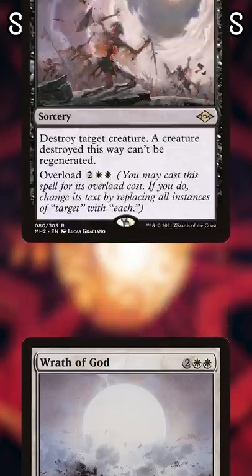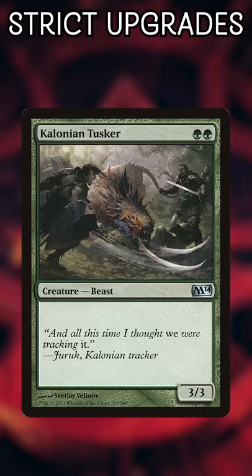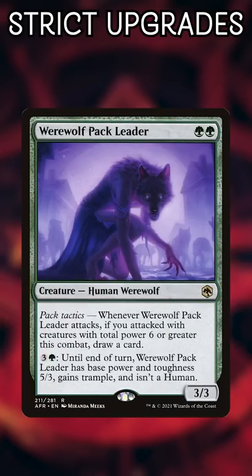Wrath of God is nice, but Damnation just gives you more options. Colossal Tusker was an iconic card at the time, but holy crap — Werewolf Pack Leader has seven extra lines of text!